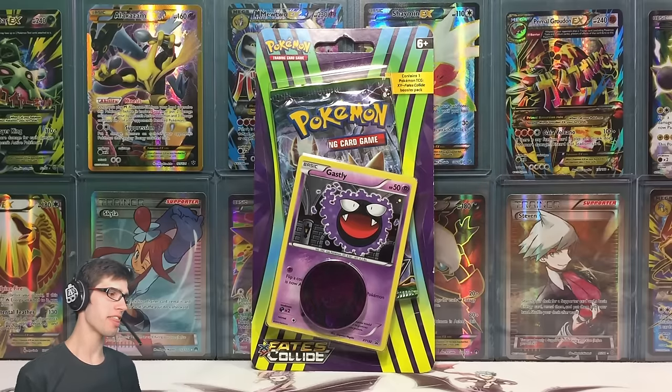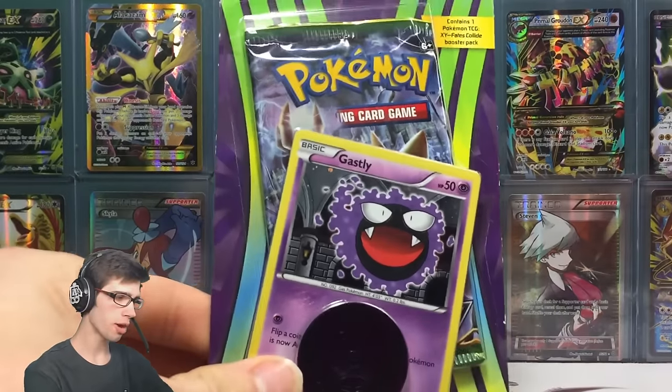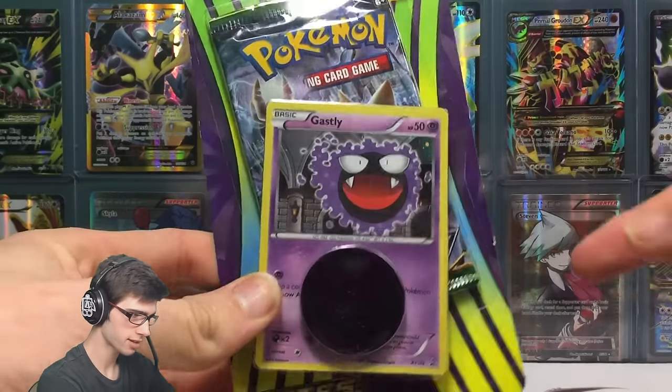Today we are back with a Ghastly Promo Fates Collide Check Lane Blister Pack. For those guys who do not know what a Check Lane Blister Pack is, it is what I have right in front of me here. It just contains a coin, a promo, and a single booster pack.